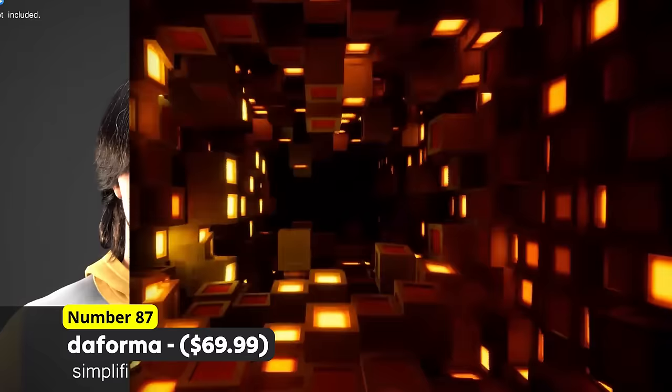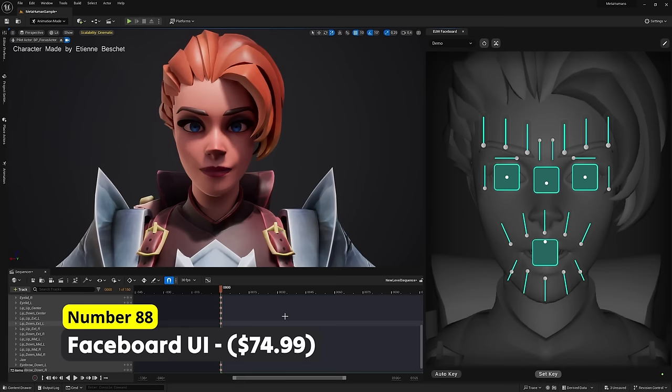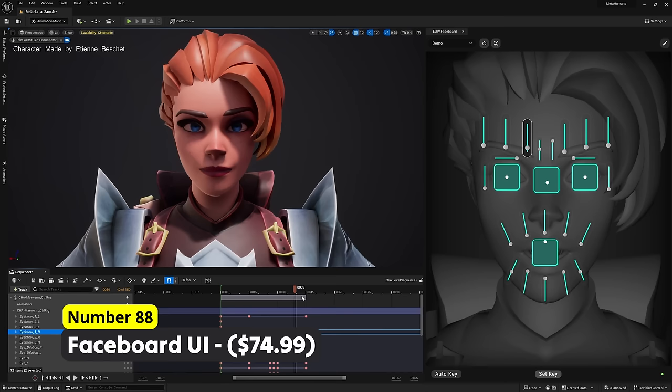Change your character's facial expressions using Number 88: Faceboard UI. This tool supports Metahuman characters and also your custom characters. Nice features like the ability to control multiple sliders at once help you to create the exact facial expression you want.